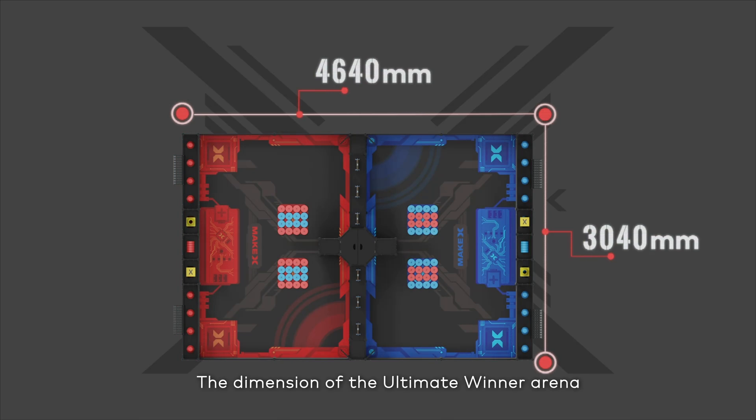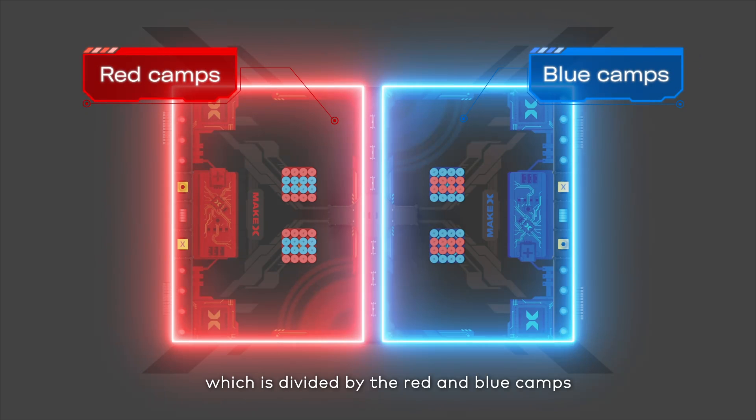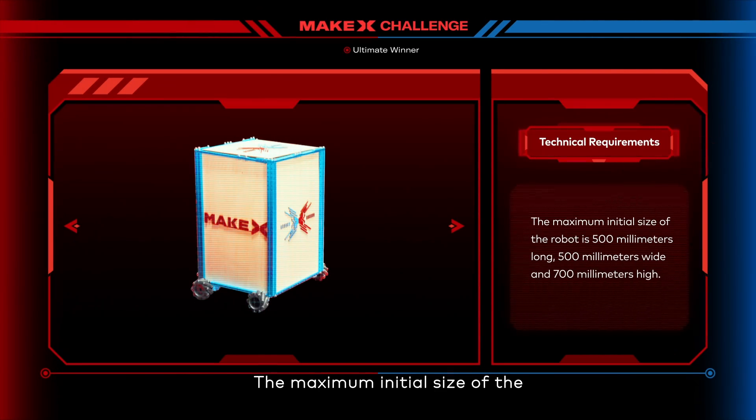The dimension of the Ultimate Winner Arena is 4640mm by 3040mm, which is divided by the Red and Blue camps. Robots of both sides operate within their own side of the arena and their sizes shall conform to technical requirements. The maximum initial size of the robot is 500mm long, 500mm wide, and 700mm high.